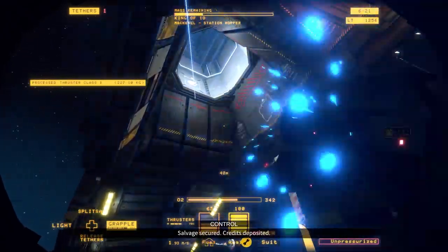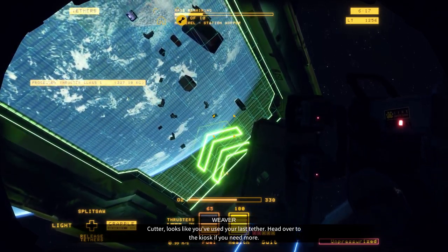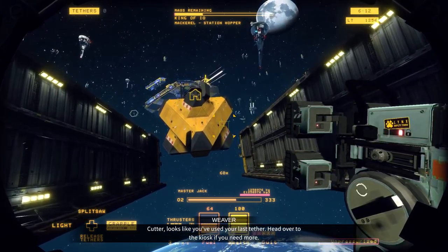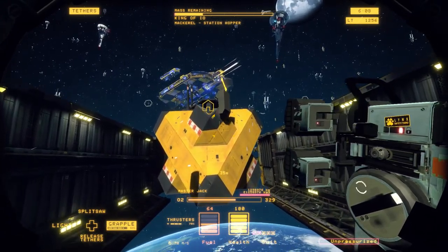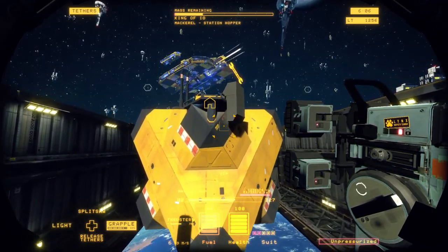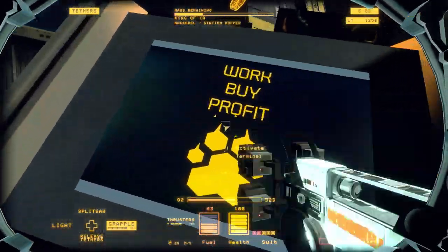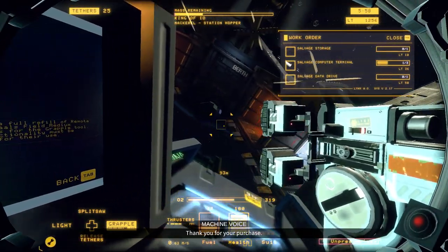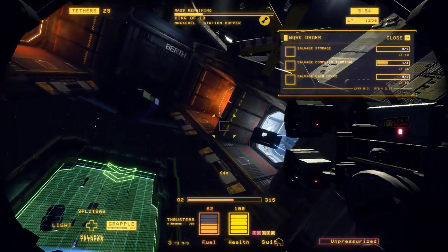Usually once you tether the duster it's able to go into the barge, but this time we kept the tether for a bunch of different reasons and ended up having to push it out of the back of the ship ourselves. You always want to try and tether the mackerel thrusters to the barge if possible before you separate them from the back of the ship, because if you don't, they're going to try and blow out the back of the ship and they usually succeed.